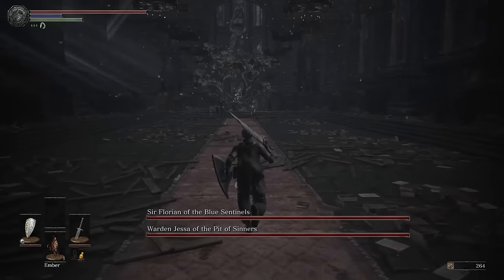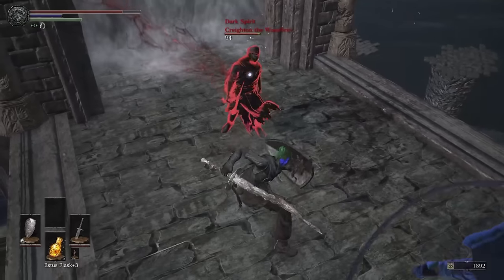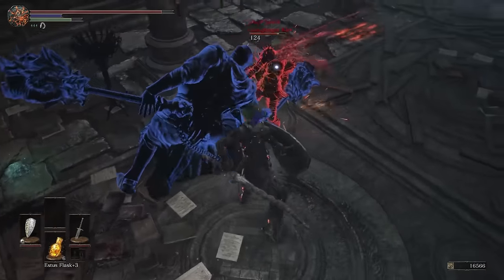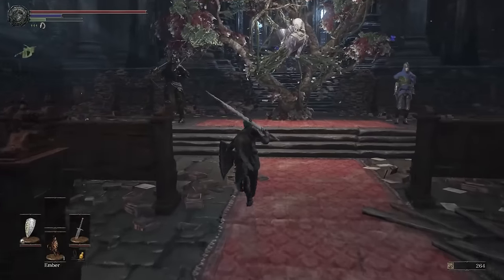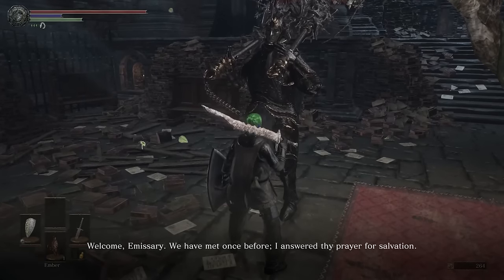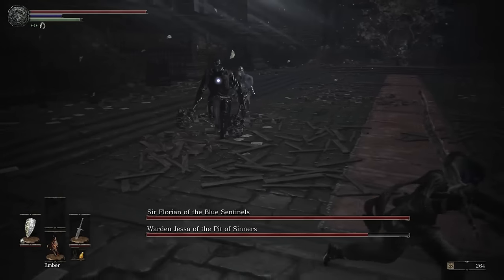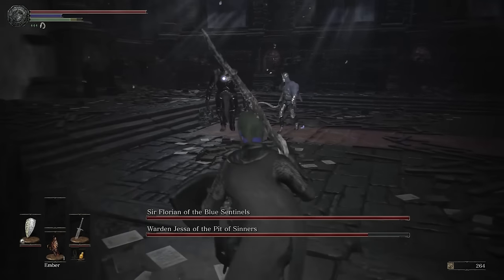At number 18, we have Sir Florian of the Blue Sentinels and Warden Jessa of the Pit of Sinners. This is a hidden boss fight that occurs after being invaded by two familiarly named Red Phantoms throughout Phoenix Tower. Sir Florian and Warden Jessa will then appear to help you, and once your invaders are vanquished, can be found in Quayla's chamber. I'm unsure if you need to be in the Way of the Blue Covenant for this to take effect, but that's what I did. From there, talk to Sir Florian and obtain the sleep gesture, and then use it in front of Quayla to start the fight. The actual battle ended up being extremely easy, as at no point were the pair aggressive at the same time.